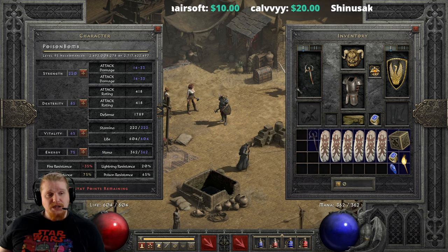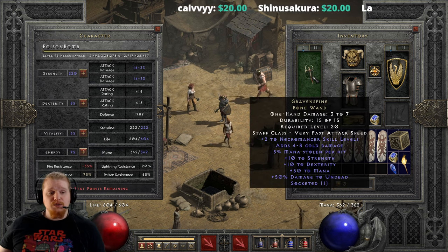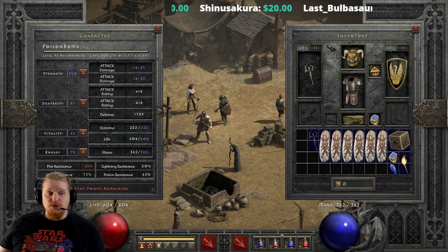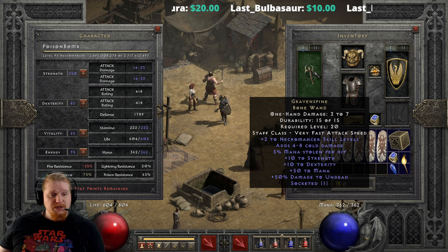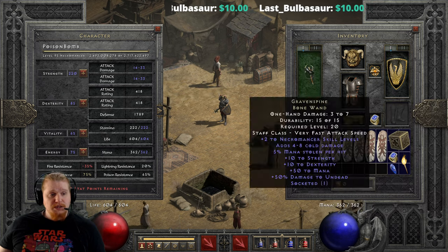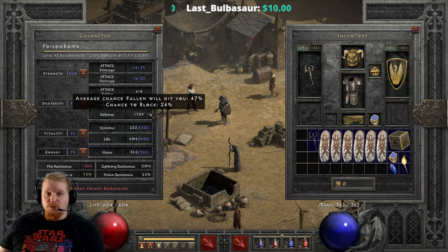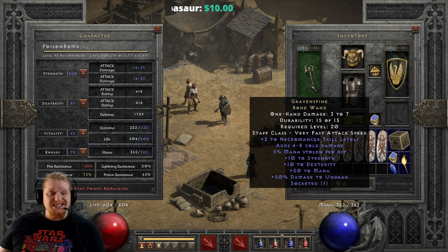We also have plus 10 strength, which is always nice on a piece of equipment because it means you'll be more apt to equip shields, armors, and things like that. We also have plus 10 dexterity, which is very nice because it gives you extra defense and extra block chance. You'll notice my block chance goes from 21 to 24 when I put on the wand, so having a little extra dexterity is certainly not bad.